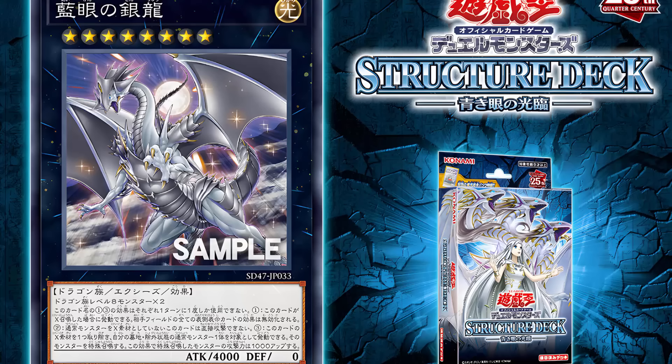Obviously, with this structure deck I covered the initial batch of cards, like the new Synchro and stuff, and then Blue Eyes got an amazing new Link 1 monster that I didn't cover. This is the final piece of support to my knowledge, and guess what — it is an XE monster, which I thought was pretty surprising because I kind of thought Blue Eyes was Synchro-based and that Dark Magician would get the XE monsters.